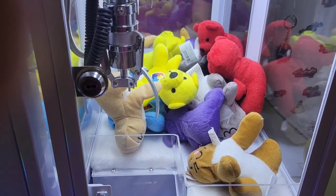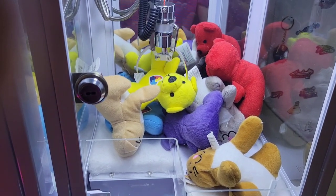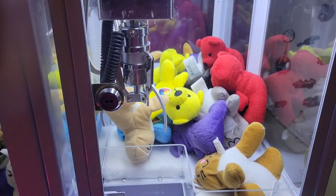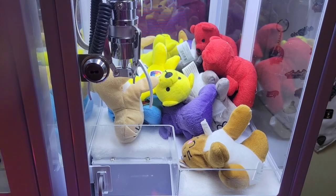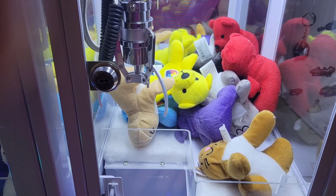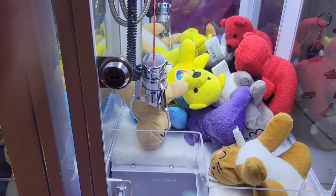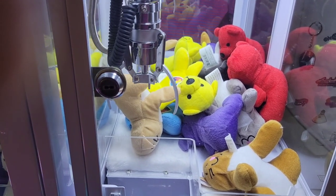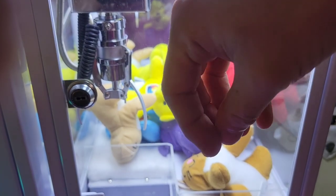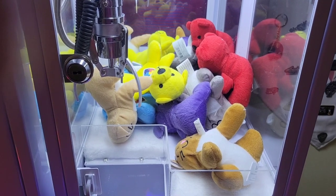Now let's try. We'll go for the yellow bear. No go — pretty much the claw is not doing anything that I ask it to do at this point. So that's what those controls do to the play of the machine. One more time — nothing. A lot of times you'll see the claw kind of grab and then let go and come up. So that's how you know that it's rigged against you.